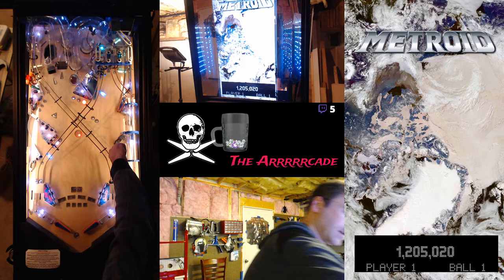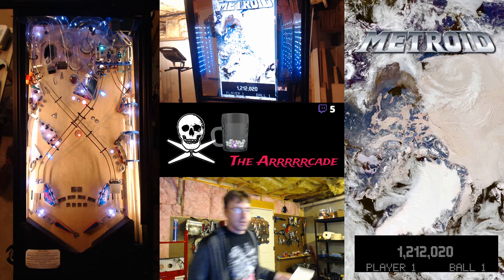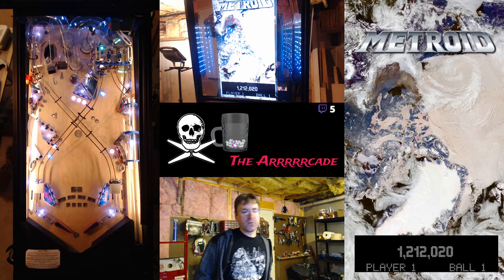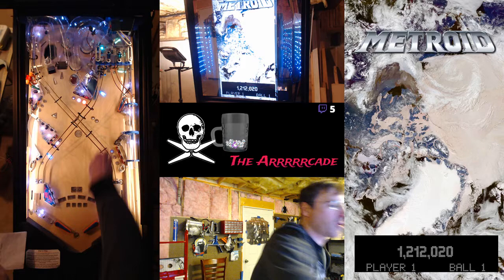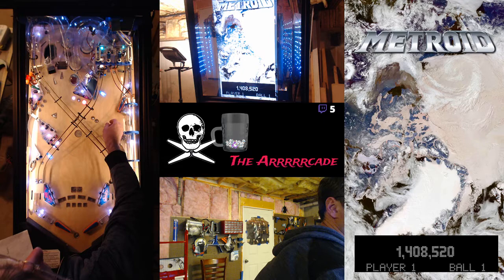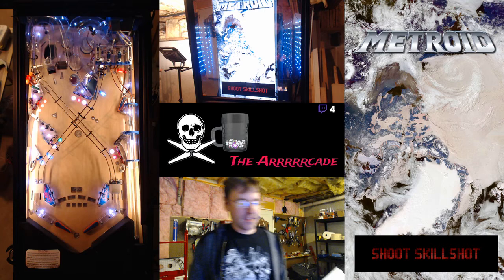Finally, the bridges. You've got to collect a power bomb and then hit up through this bridge, which is the center lane here. The side ramp is aimed pretty directly at that shot — you're most likely to hit it by hitting that side ramp, but that's a tough shot. Another way to do it is to go back through here. You go through the center, it blows up the bridge, and you earn another skill shot.